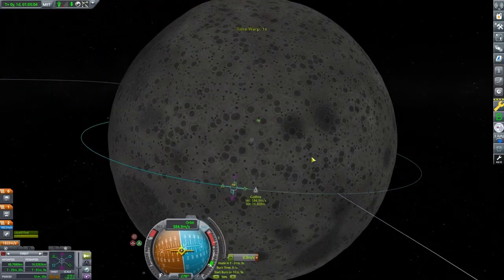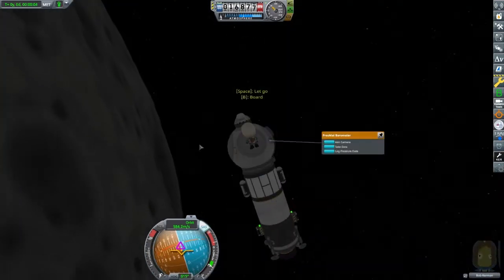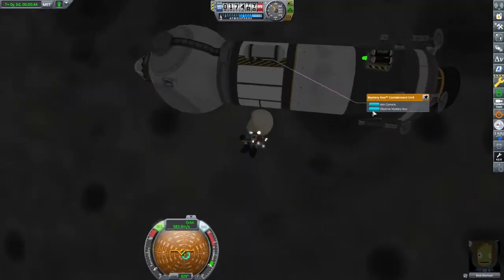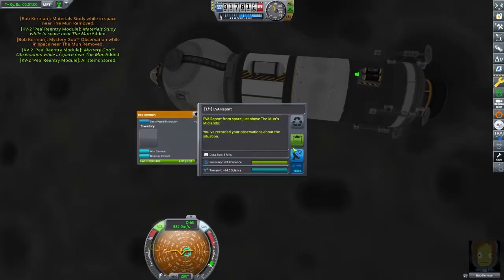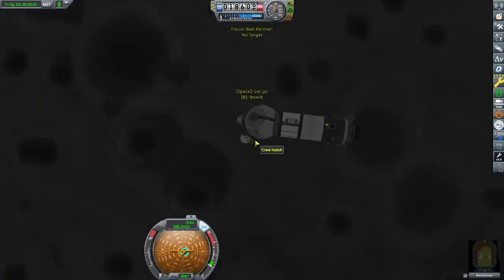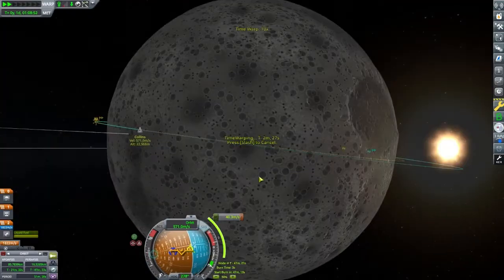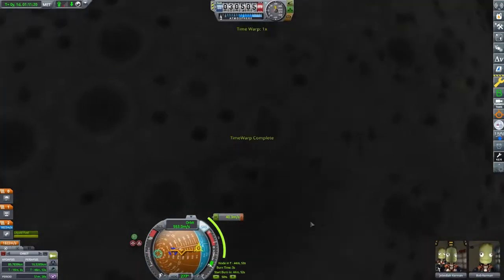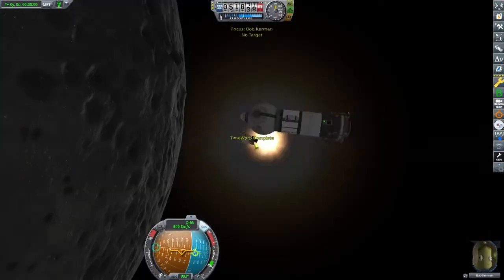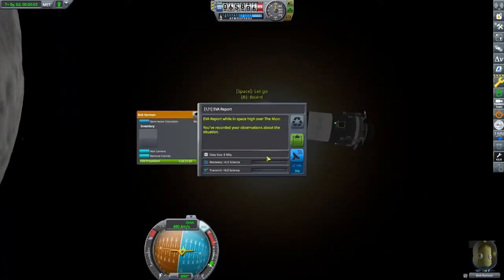Now, landing on the MUN can get kind of tricky because it's not very flat really anywhere. So finding a good flat spot is key to a successful MUN mission, and with this lander especially being top-heavy, we need to find a flat spot — otherwise we're going to tilt over and get stuck. Usually, as a rule of thumb, the center of a crater is a pretty flat spot, so I'll be looking for a crater to land in. Also, we're going to try landing on the light side of the MUN — it's just a little easier to see what we're doing.